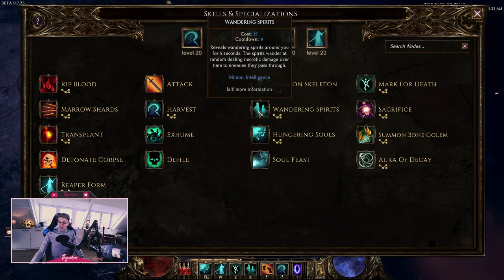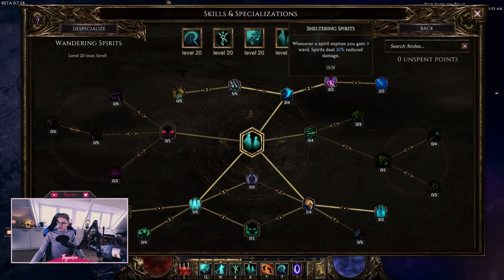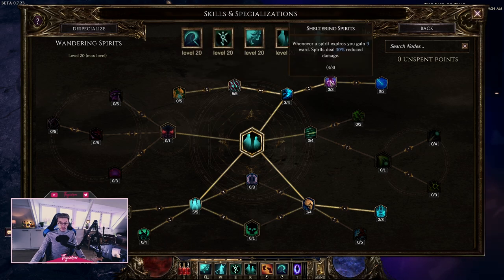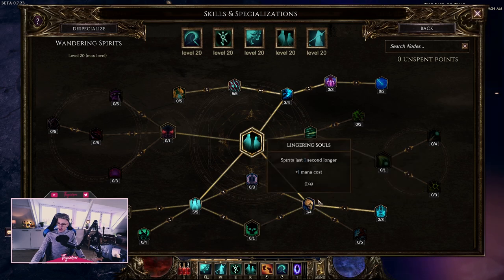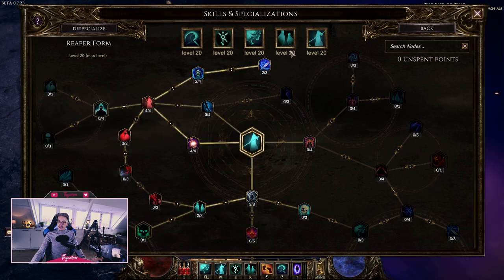Wandering Spirits are not primarily for damage — their purpose is to provide me two things. First, ward: from Sheltering Spirits, whenever a spirit expires you gain 9 ward. I have them spawning for 5 more seconds so there are a lot more spirits on screen, meaning a lot more ward. Keeping this off cooldown, I run around with roughly 100 to 150 ward, which is pretty decent. I took cooldown recovery so I can cast them more often, which spawns more spirits more frequently.